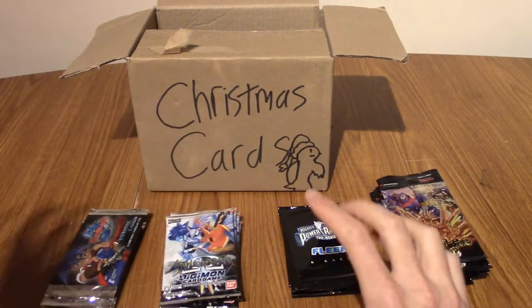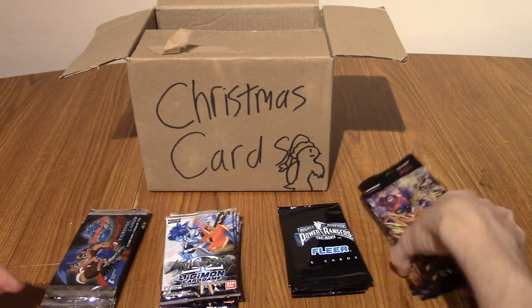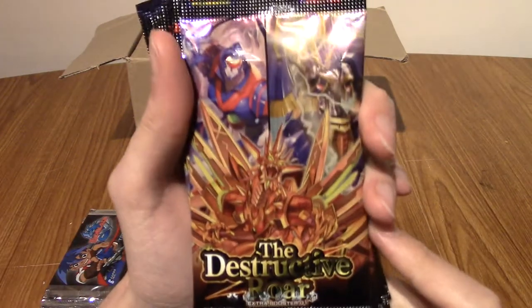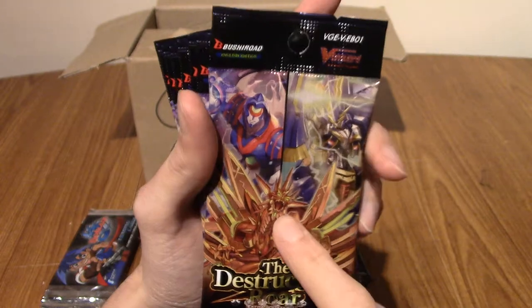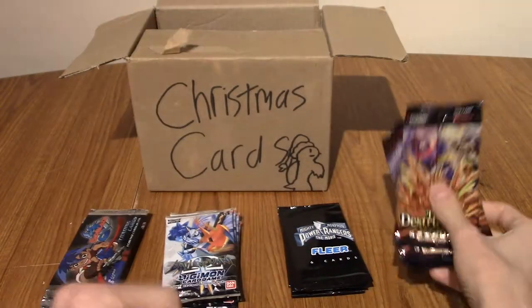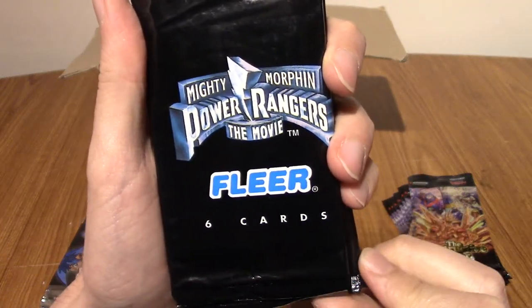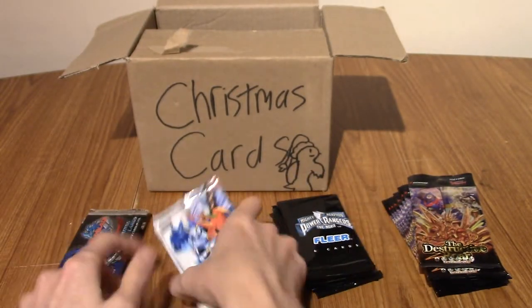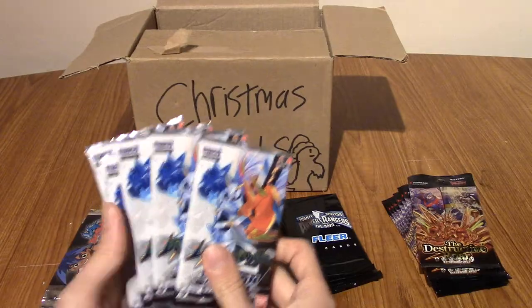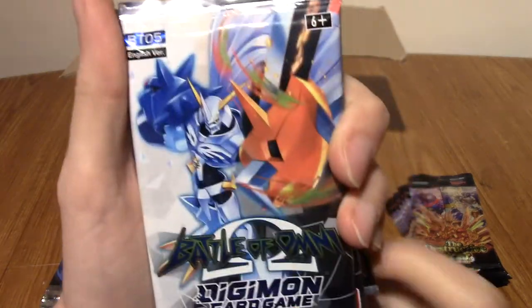I'm going to explain the full sets of cards in front of us very quickly and then show you how it works. First up, we have nine packs of Destructive Roar, which is the first extra booster pack from Cardfight Vanguard. We've got six packs of the Flia Mighty Morphin Power Rangers movie trading cards — Flia, I think they do baseball cards and stuff; I don't even know if that's a UK thing. We've got five packs of BT05 of the Digimon card game, and there's Battle of Omni, all about Omnimon there.